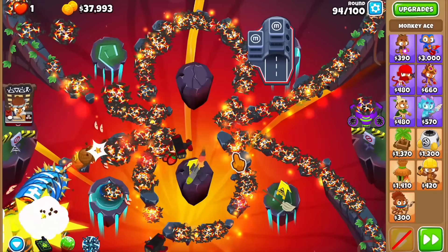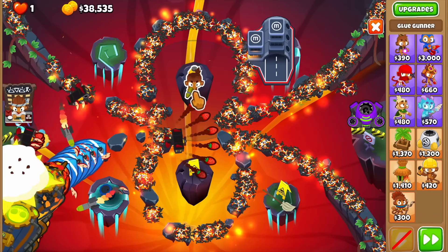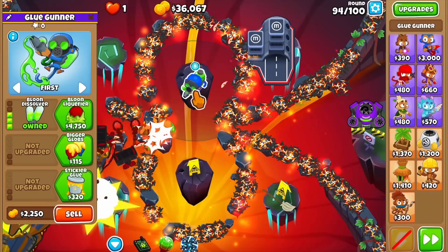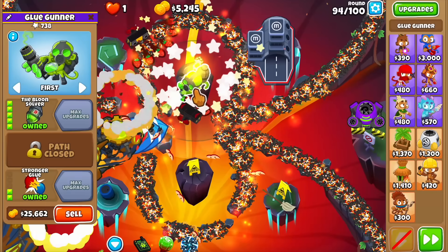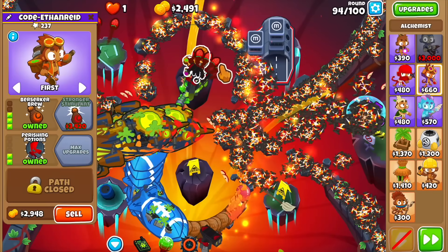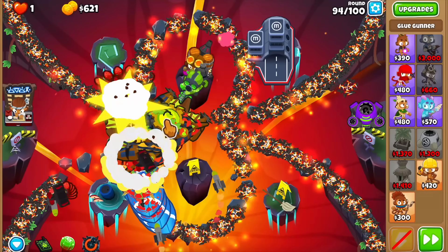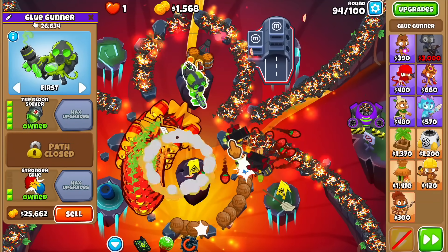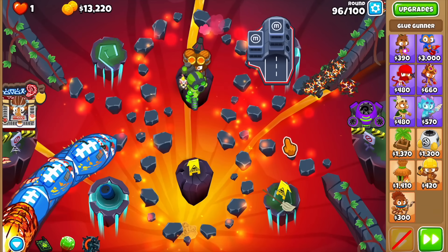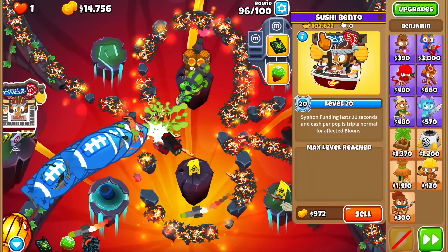We have a handful of rounds left and a small problem: dealing with small bloons. I'm thinking of buying a Glue Gunner — can he reach the other side? Maybe we give him an alchemist. Let me give him the stronger glue. Actually, I'm going for a 4-0-2 alchemist for cleanup — that's the only reason I'm buying it. He can definitely see the big bloons, and yes I think he can see the small bloons too. Round 96 — we skip 95. Oh my god, this quest. Once you stabilize and get Ben going — $100,000. He is OP.